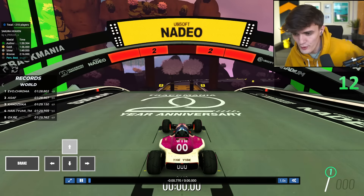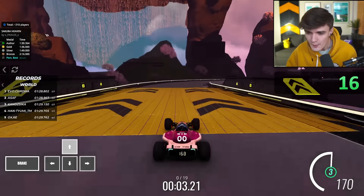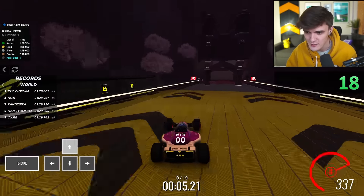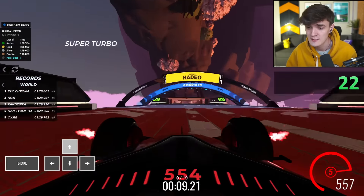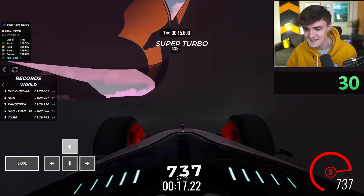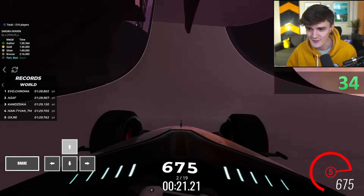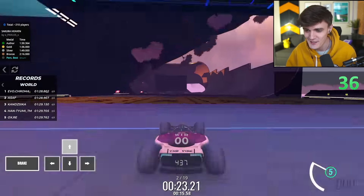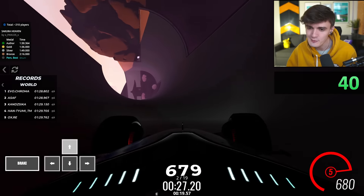This one is called Sakura Heaven - or Sakura, I don't know how you say it. What this map is, is a transitional full speed map, a full speed stunt map if you will. Right now I'm driving upside down, I bounce and I'm driving backwards, then you turn around on the ice and keep going. This is an older map and I saw a video of it and I really wanted to try it myself.